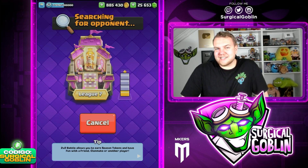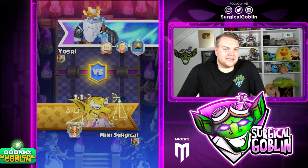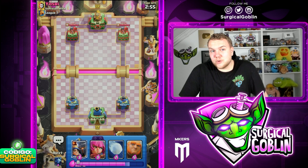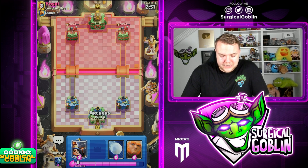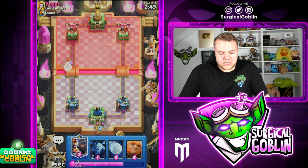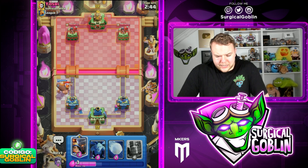As I said, whenever I saw the Lumberjack and Minions I was like, okay, this is probably going to be a Balloon. And as I said, this deck has a lot of air counters — we have the Arrows, Snowball if needed also helps out against the Balloon, and of course the Archers plus Minions and Little Prince is also very good.